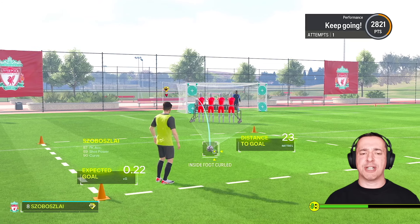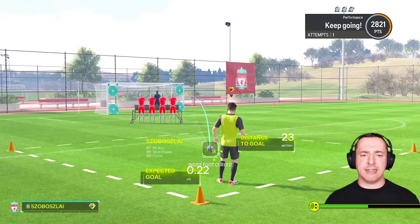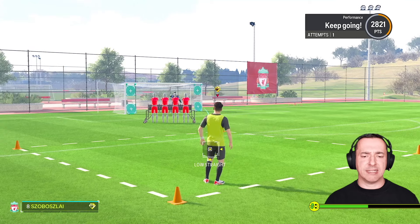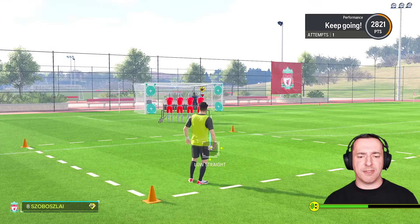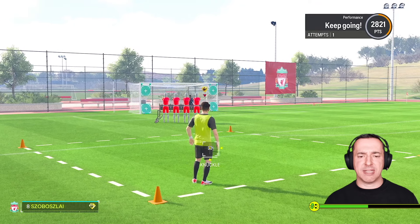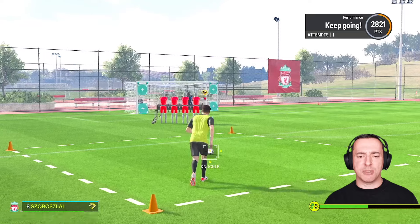Hey everyone, I'm in FC24 and I want to show you how to knuckleball. With a free kick, you can do this by moving the right stick to roughly the center of the ball. Just slightly above center, you'll see the knuckle option has popped up.